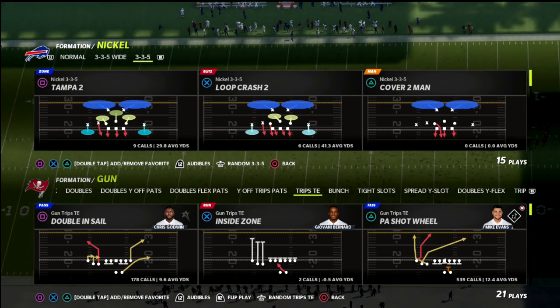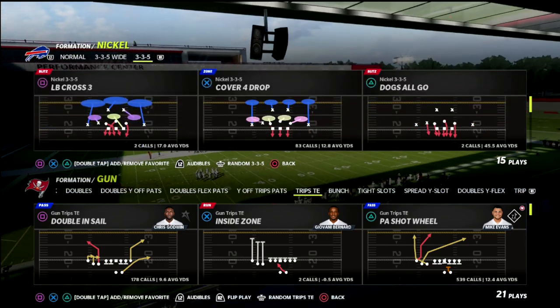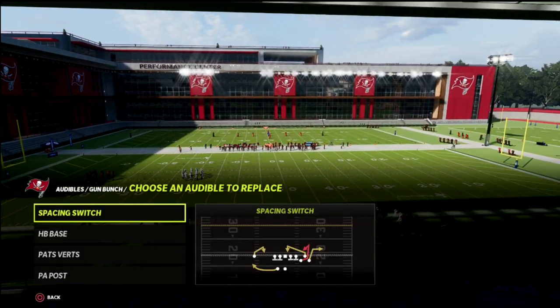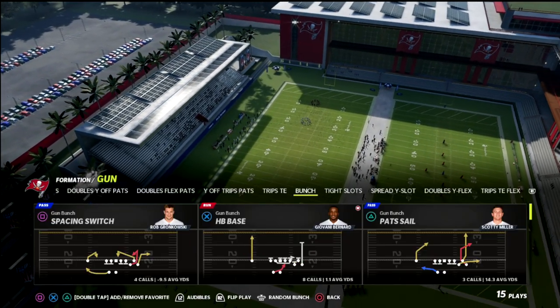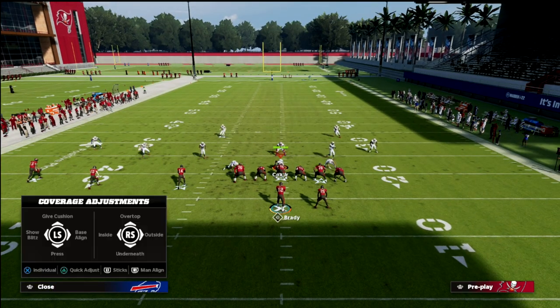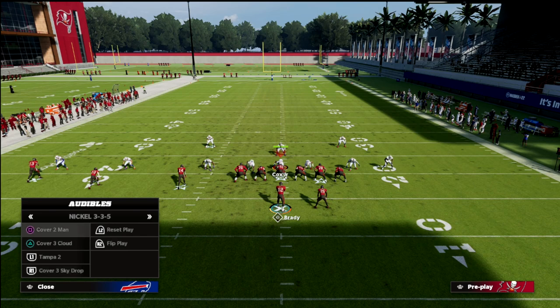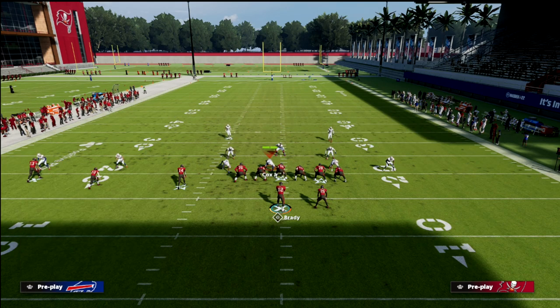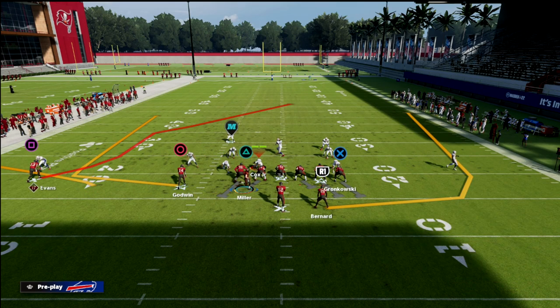We're diving into Trips Tight End using PA Shot Wheel for today's video, but you could do this out of any play. For simplicity, I want to grab the mesh spot just because it's a very good wheel route to the tight end. Now, if you know anything about wheel routes in Madden 22, you probably know that shading down on a vertical hook defender will help guard a wheel route.